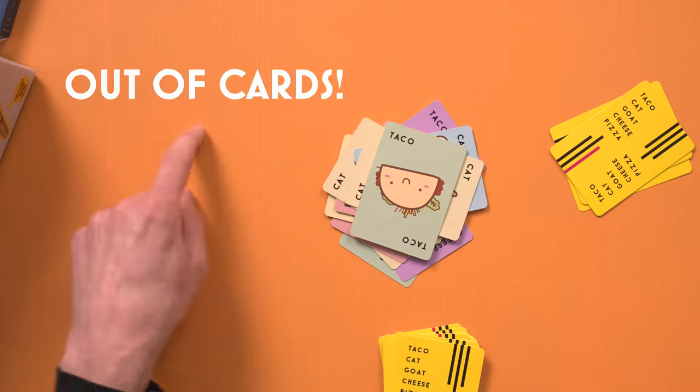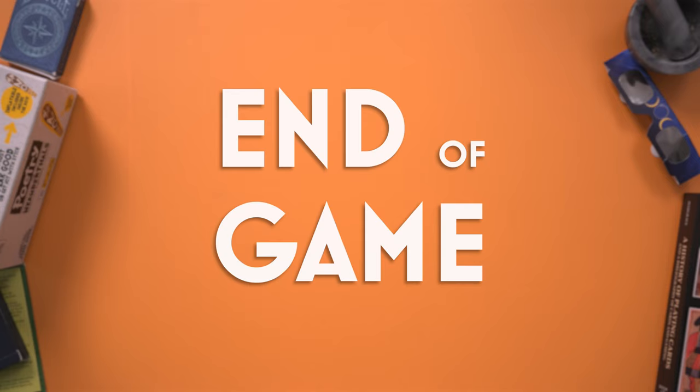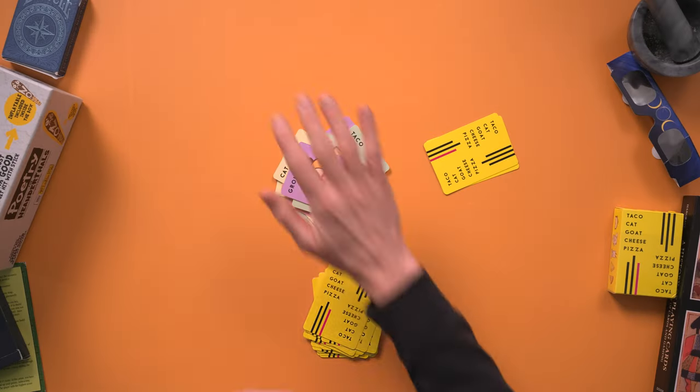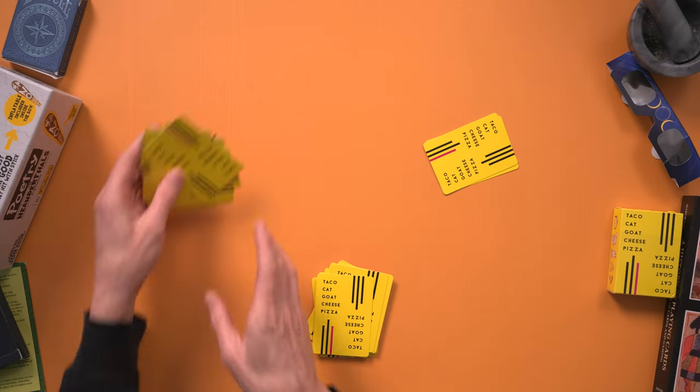The game continues until one player is out of cards. However, the game does not immediately end when a player is out of cards. Rather, they must also win a slap — meaning they have to be the first hand down on the correct slappable card. If they do this, the game is over. Reshuffle the cards and play again. If the player who's out of cards is the last to slap the pile when they should slap it, they take the pile and have new cards to play with.